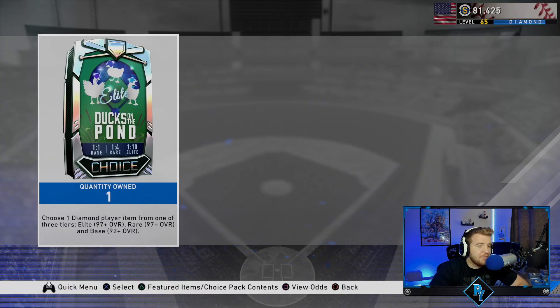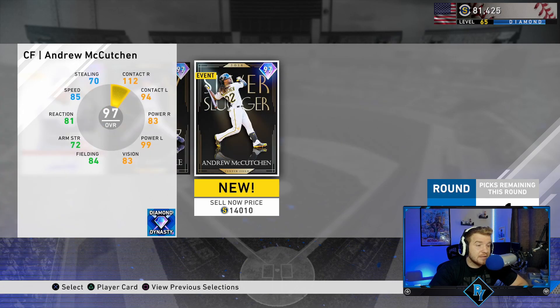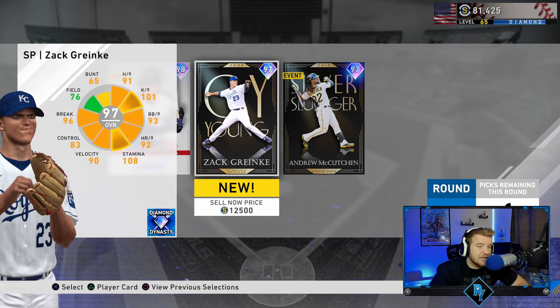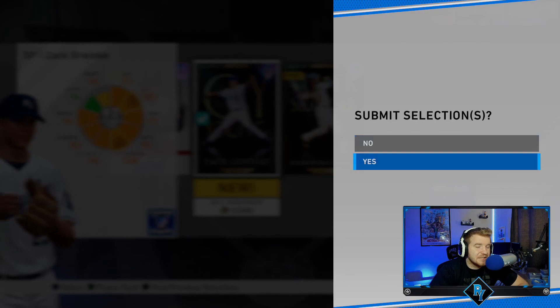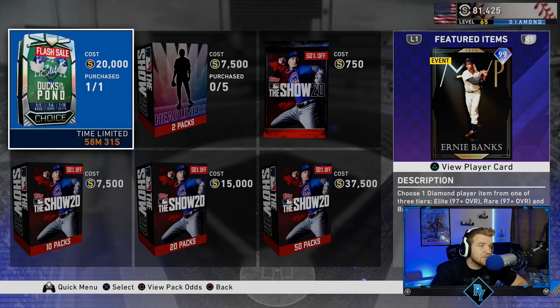That's actually what I was predicting — I was messaging my Discord chat hoping this would be the final pack. Let's buy it for 20k. Our Ducks on the Pond packs have been terrible, so maybe a discounted one will be nicer. We've been two for two on the base round, so hopefully we can get at least a rare. We got a rare — I'm okay with that. I'm going to take Greinke since he's going to go in my rotation, in the five spot for El Duke.